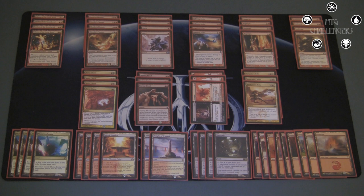With Shocklands, Thoughtseize, Mana Confluence, and other staples, magic players pay a lot of life in this standard environment, and this deck basically exploits that by playing a ton of burn spells as well as a few creatures that complement them. It's a really fun deck to play, very easy and straightforward for beginning players, and it can also be made really cheap by simply adjusting the mana base.